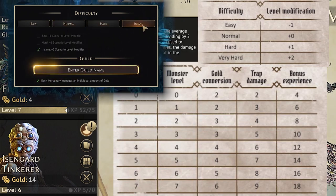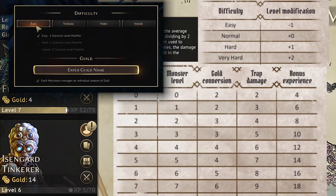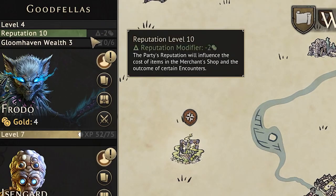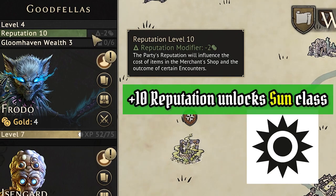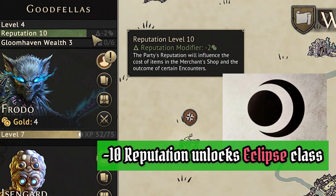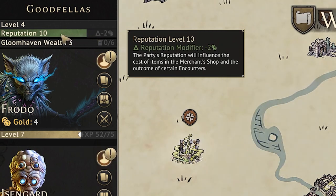Newer players are strongly advised to start on normal or easy difficulty and increase the difficulty as they gain more experience playing. The next metric is reputation, which is how good or evil your mercenaries are. Reputation is modified by the choices you make throughout the campaign. A positive reputation means things in the store are cheaper; negative reputation means they are more expensive. Some events and even some classes are unlocked by achieving a high or low enough reputation.